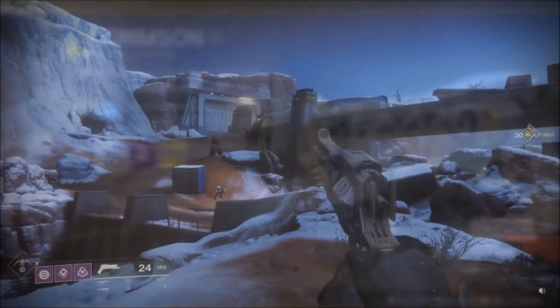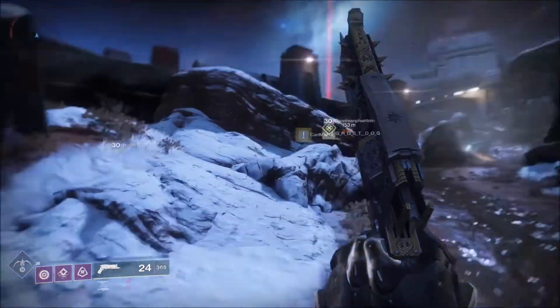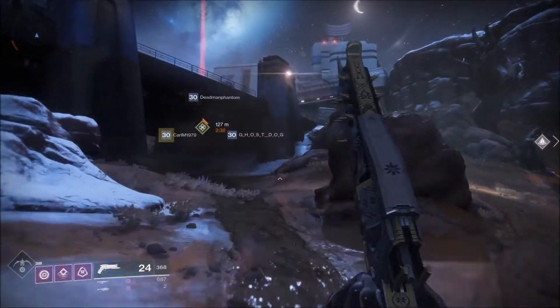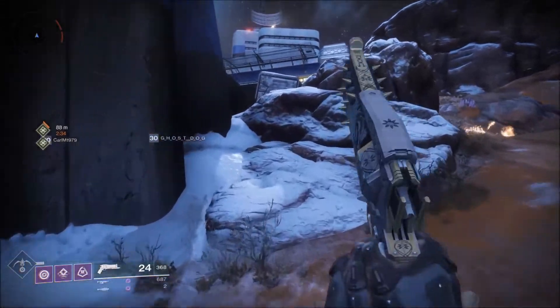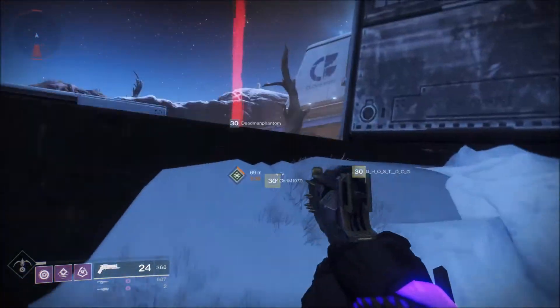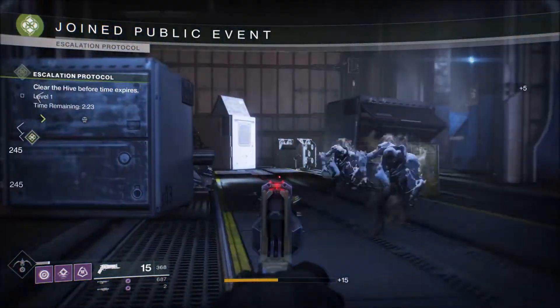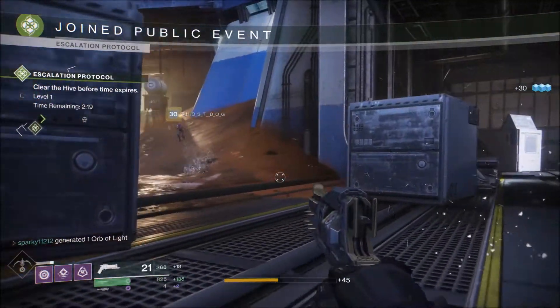Now I know what you're saying — range is always good on a hand cannon — but Crimson is no ordinary hand cannon, and the burst fire only makes it more difficult to control the recoil. Does the extra 20 range add anything to this gun? The answer is a resounding no, sadly. I took this into PvP and the 24 points per shot, assuming you land all 3, gives you 72 points of damage.